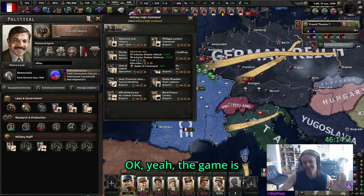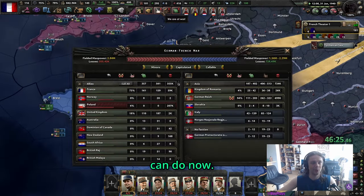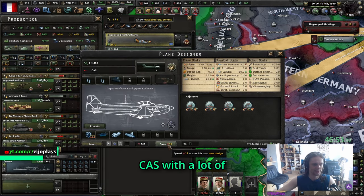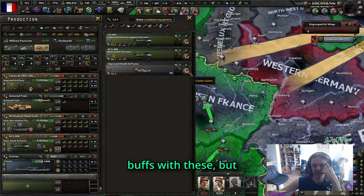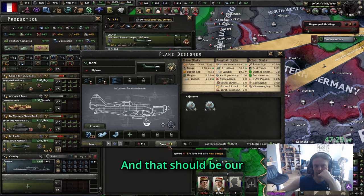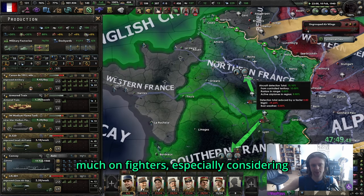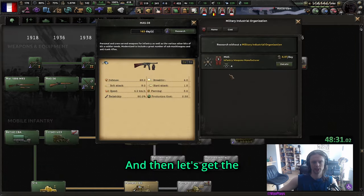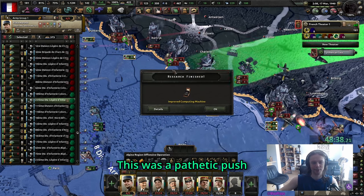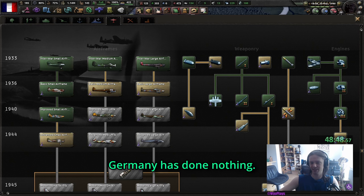Getting colonial industry - if the Germans were a bit stronger I would go down the doctrine tree. We already have infantry experts so the game is over. We have an infantry special - Hitler can't do anything anymore, legitimately there's nothing he can do. There we go: very good, very cheap CAS with a lot of range. The one thing that sucks is we don't get any CAS buffs with these, but it's fine.